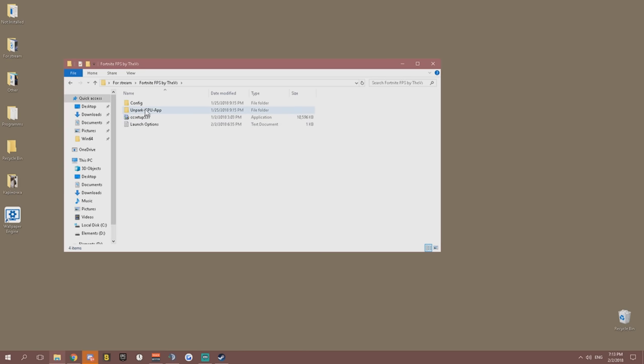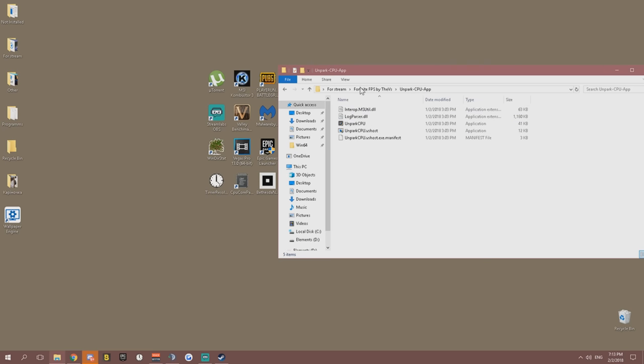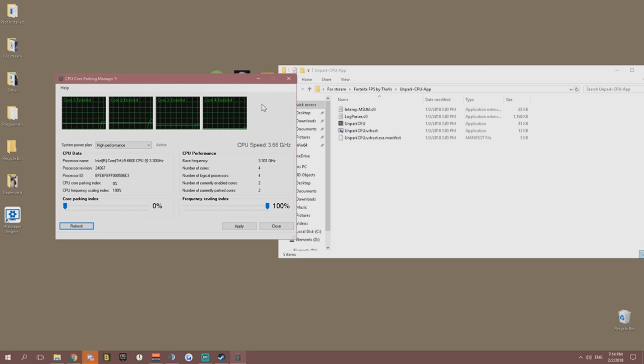Next we have the Unpark CPU tool. Run it and it will show your CPU cores. If some cores are not enabled, your CPU is parked. Set CPU Frequency Scaling to 100% and Core Parking to zero, then click Apply. This will unpark all your CPU cores and help performance.